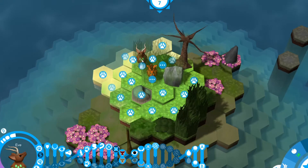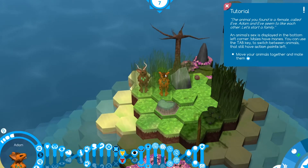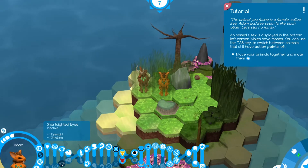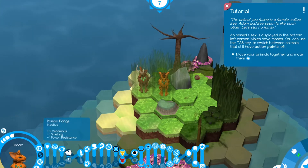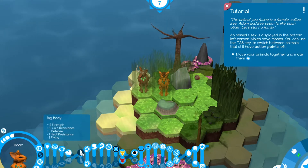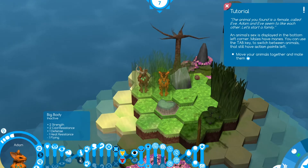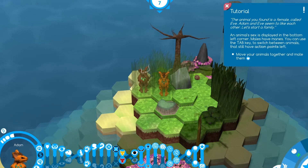There she is — we found Eve! Looking at their genetics: Adam has good eyesight but short-sightedness in his recessive genes, which we'll need to breed out. He's got poison fangs, which is a trait I want to keep throughout the entire family. He also has big body, good for fighting, and cold resistance — so we need to avoid hot climates. Runner legs and fine legs — everything about him seems really good.